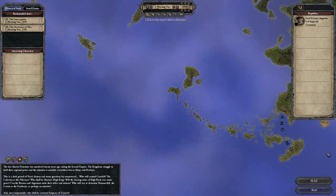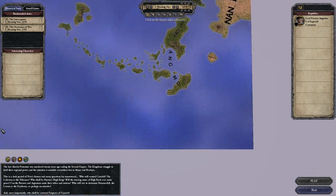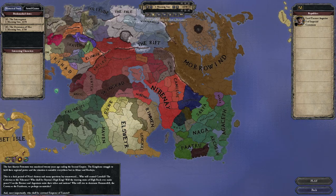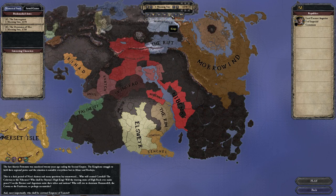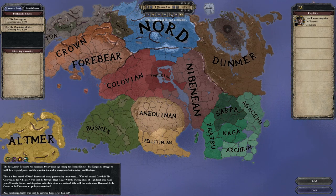I love when mods do this. Look at this map — it's huge. It's a brand new custom map for the game. It's massive. And I think that's awesome. Look at Independent Realms — lots of counts. I'm so excited about this. Different religions. Cultures. It's awesome.